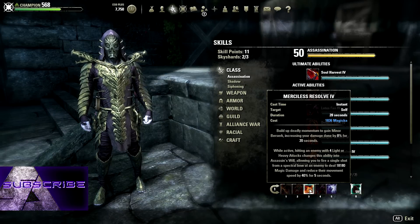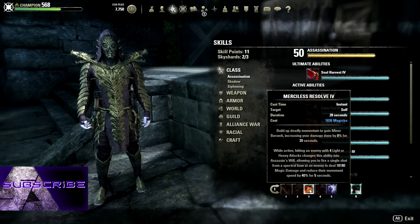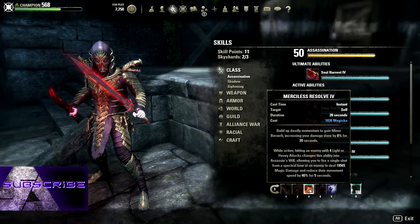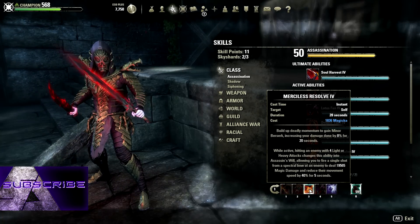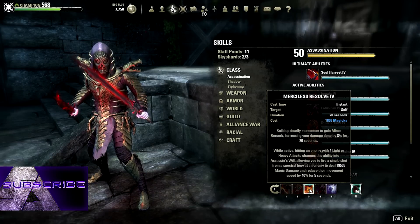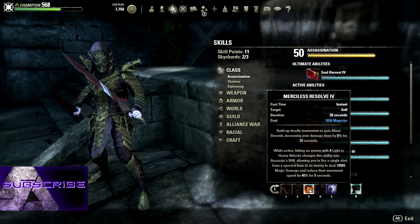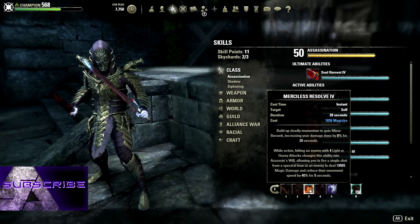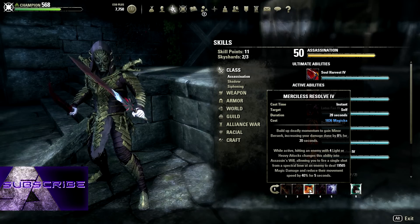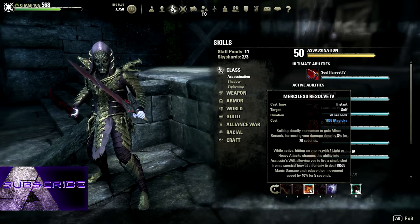Third, we've got merciless resolve. That gives us an 8% damage buff and the spectral bow. You can see it's an 18k tooltip on that bow, and it's not even buffed — buffed it's 19.5k. I actually crit someone with this bow for over 18k. That's absurd, it hits so hard. I have this on the main bar instead of the back bar so that every time that proc comes up I use it — because with this build, if you're weaving correctly, it comes up a lot.